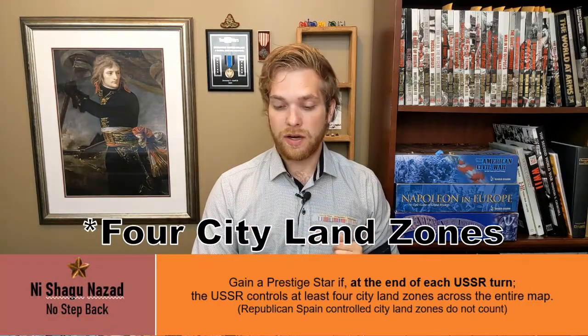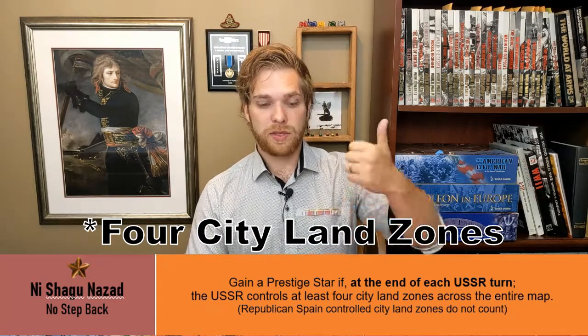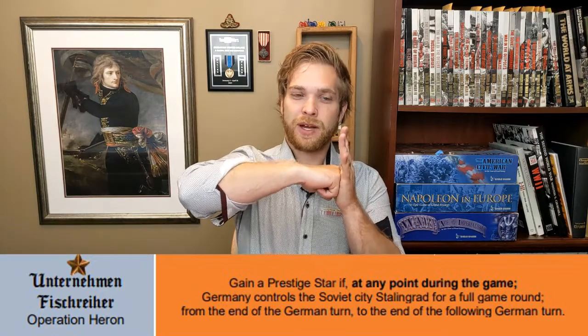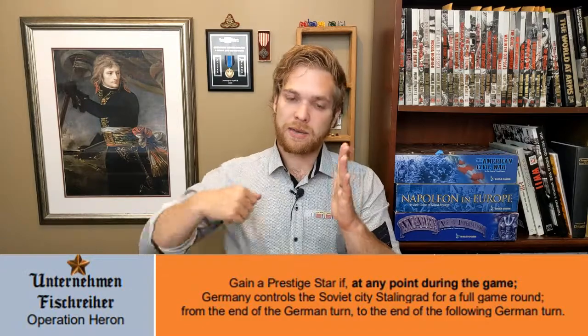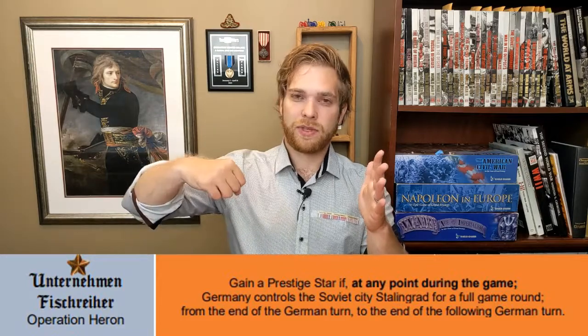Other ones go directly against each other. For instance, Russia will have one where it has to hold on to four victory cities — Novosibirsk, Stalingrad, Moscow, and Leningrad — at the end of every Russian turn during the entire course of the game. And Germany has one where they have to grab Stalingrad. So you have the Germans going straight for Stalingrad and the Russians saying no, we're not letting you have it — some real head-to-head for the higher tier difficulties.